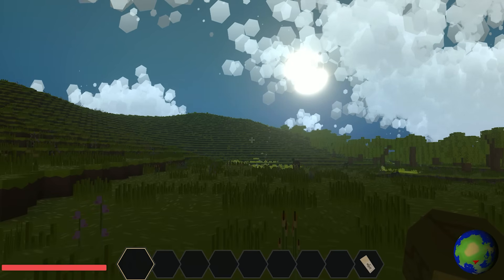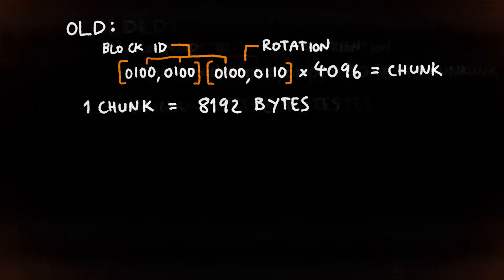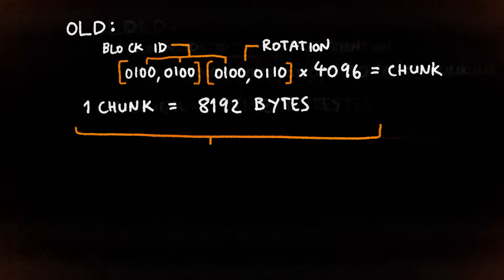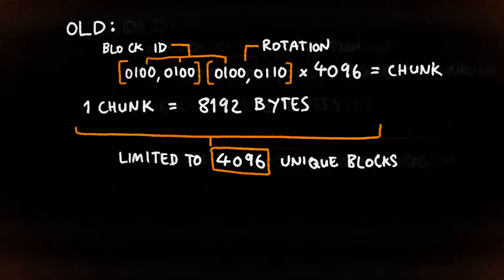Also, since we're using 2 bytes for each block, and that data contains not only the block ID but the block state, this left us with a maximum of 4,096 different blocks. A lot, but definitely not enough — especially if modding gets added in the future.